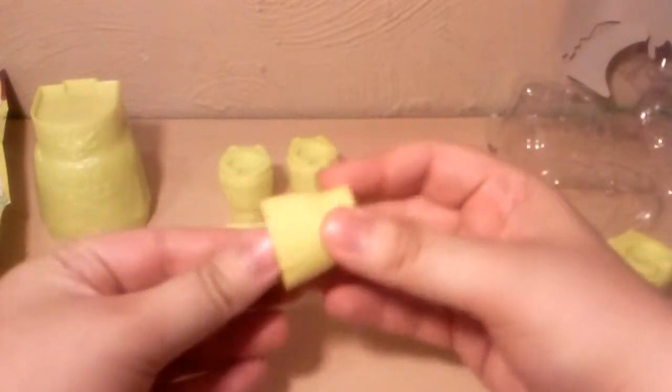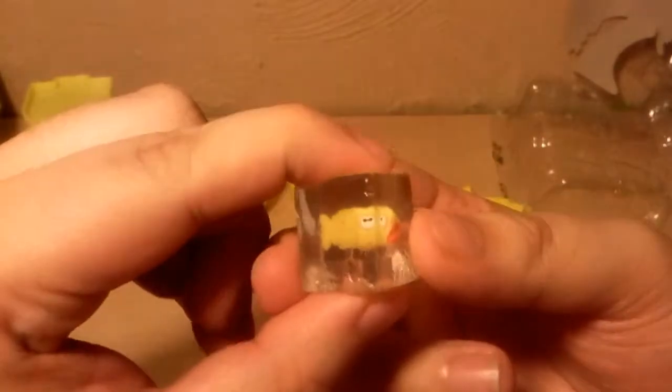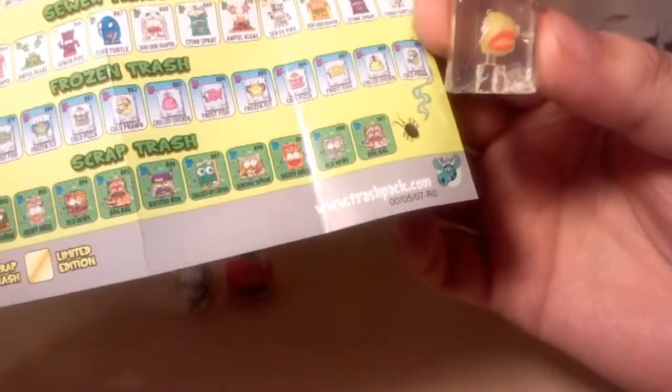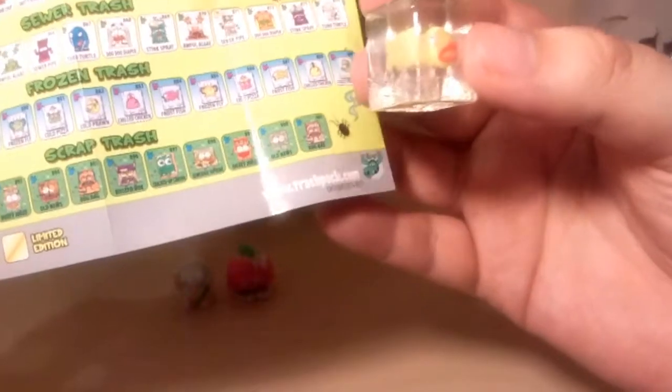Got one of those little frozen dudes! Cool — we thought these guys were cool, glad to finally have one. Let's see what his name is. Frozen trash — he's a little tiny guy. I guess this is Frostfish. I can see his bones — a little fish skeleton in there. Frostfish. Cool. Not too bad.